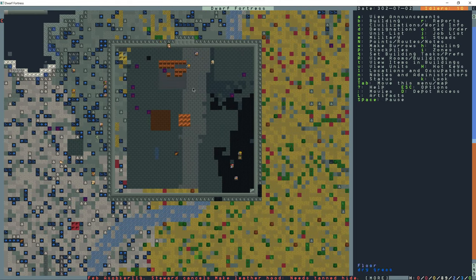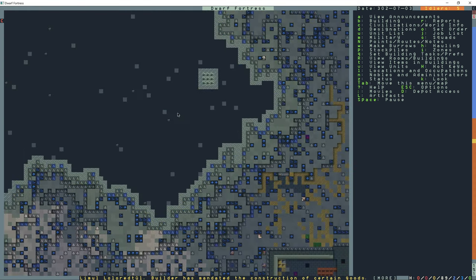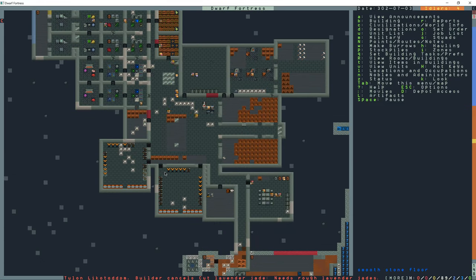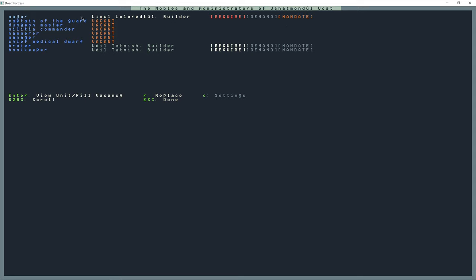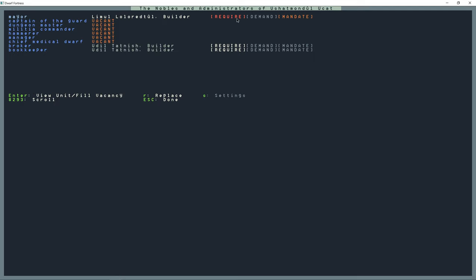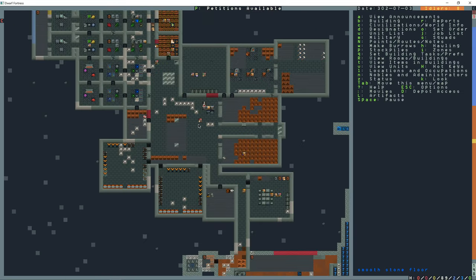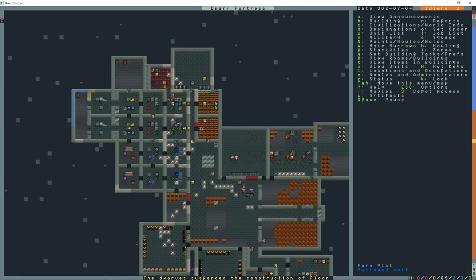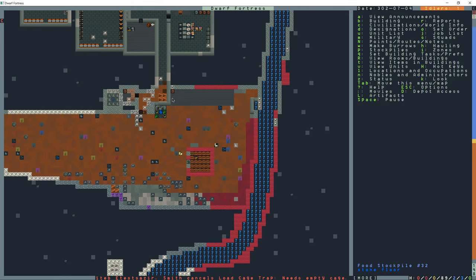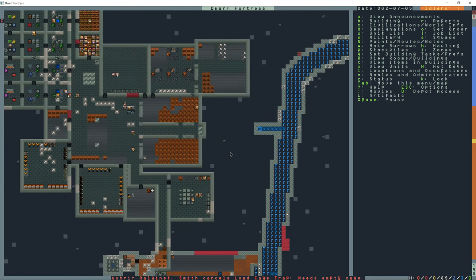Building our drowning trap. I'm trying to do the floor of this - un-suspend that, finish up this layer, and we've got our barracks done down here. If I go to N here, my mayor's requirements are not going to be met. He also has a mandate to make chains. I'm going to have to dig an office, quarters, and dining room for the mayor. I'll make two squads in the next episode and dig out the mayor's quarters. We're already starting to make some beers down here. Subscribe for more videos, thank you very much for watching!